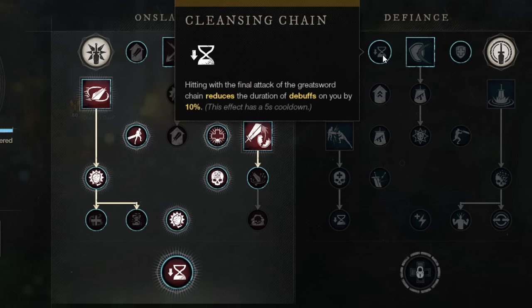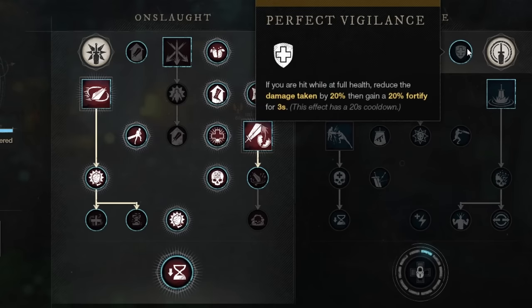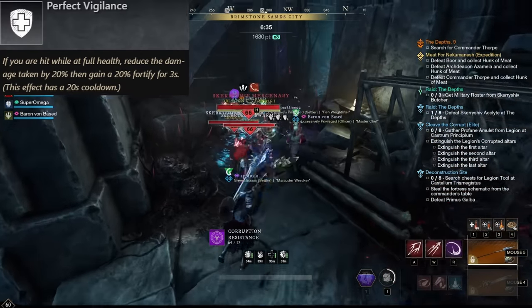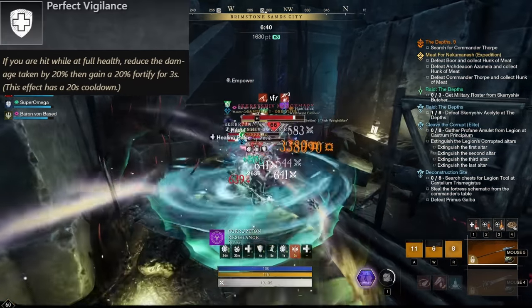Since we're just looking for damage output, the first row of the Defiance tree is not particularly appealing. We have Cleansing Chain, which reduces the duration of debuffs with the final hit of your attack chain, but it's just 10% so it's not really that great. On the other side, we have Perfect Vigilance — if you hit it while at full health, reduce damage taken by 20% and gain a 20% fortify for 3 seconds. It has a 20 second cooldown, but I think it's still a nice small benefit to have, and again it is a self-buff too, so Blade Honing says hello.